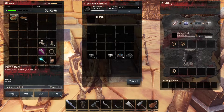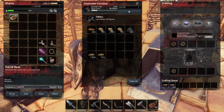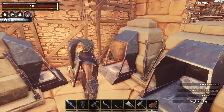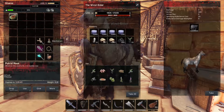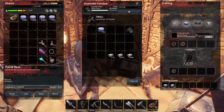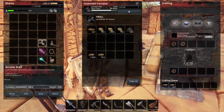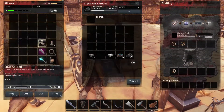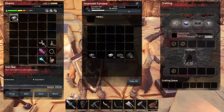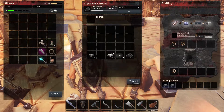Over here we had two furnaces and I added another one. The reason is I was smelting bricks because we're making hardened brick — 1,800 and still ongoing. We're also making iron — almost 2,200, and we're going to get more. This one is cooking iron, this one is cooking hardened brick, and this one is cooking actual brick. Now I might change it to steel — I think steel is good.